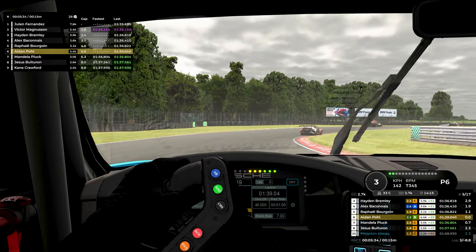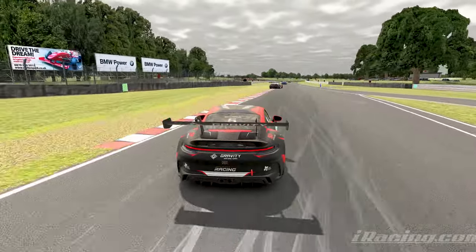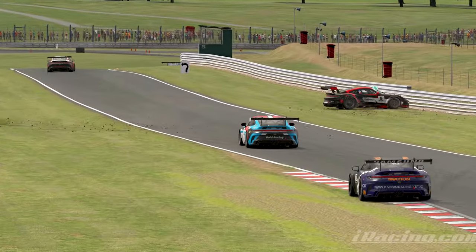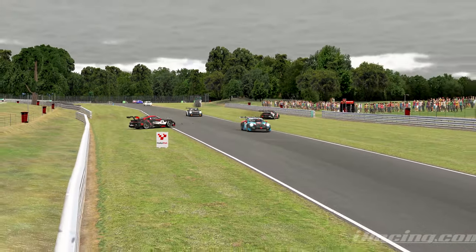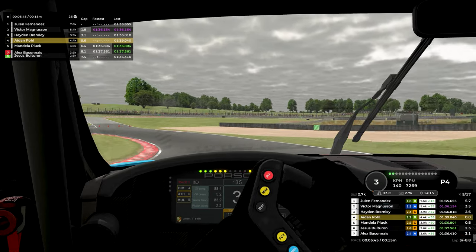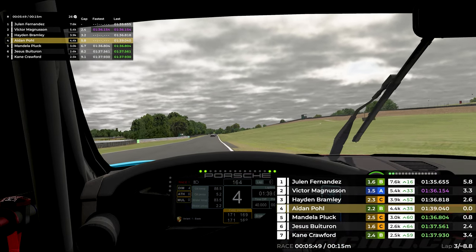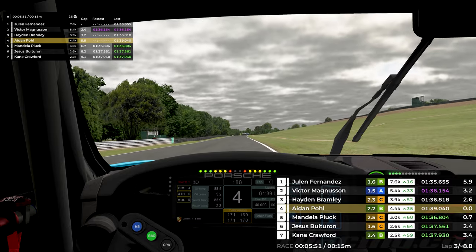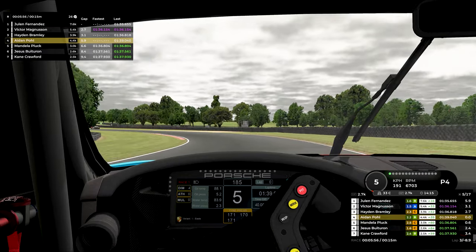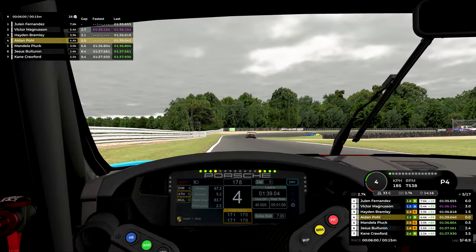On lap number three, both Gravity Racing cars ahead just decide they no longer want to maintain their positions. One slides off to the right, the other overcorrects to the left — goodbye to both of them. We go through and are now back into P4 where we started. We are pretty substantially behind Hayden — 2.6 seconds on lap three — which is not the kind of gap you want to see this early on. Mandela behind us is still 0.6 seconds back.